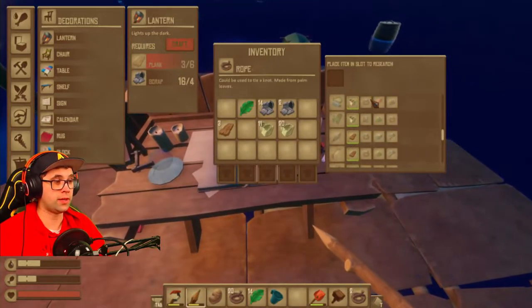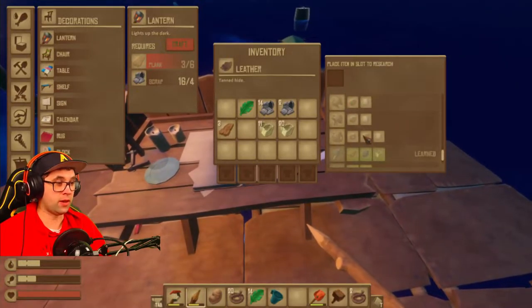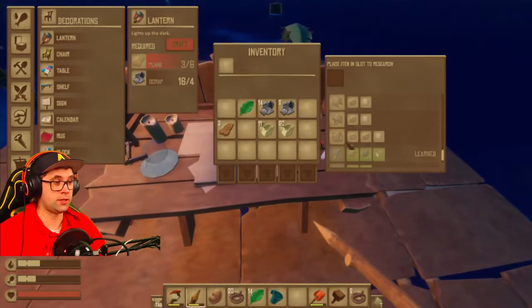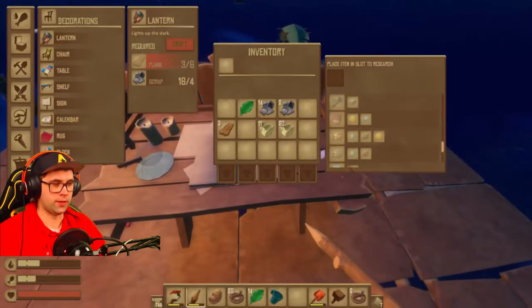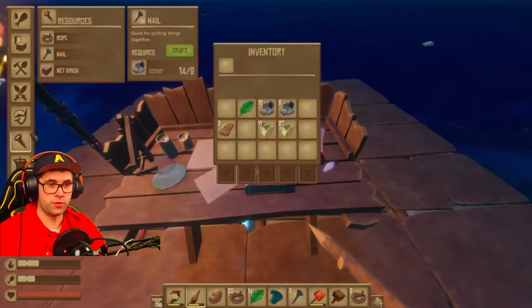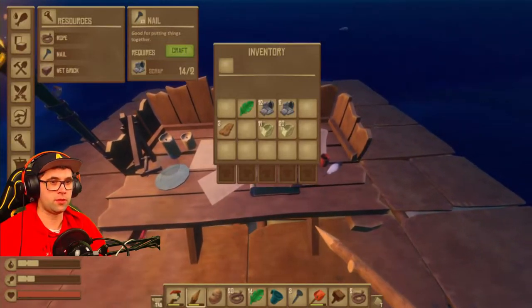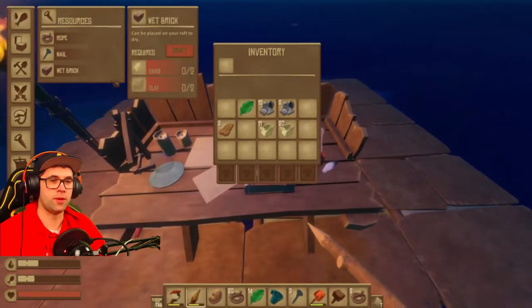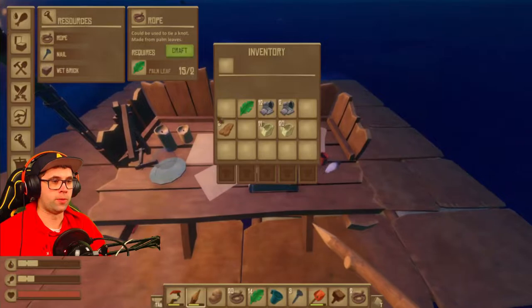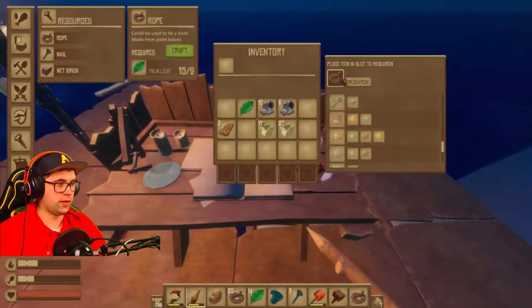Go ahead and learn all of the resources that you can. You can look through the research list to see what you can unlock — you really just need one of nearly every item that is classed as a resource to be able to unlock everything. You can also go through into resources, craft a nail through scrap, wet brick is a little bit later on, and rope as well — add those in here to research them.